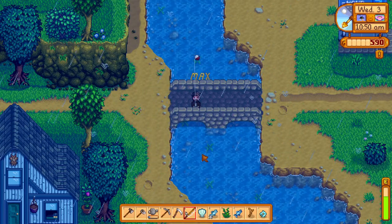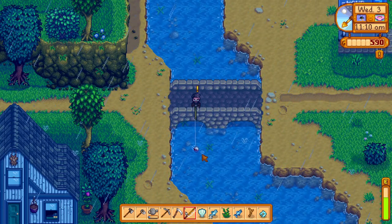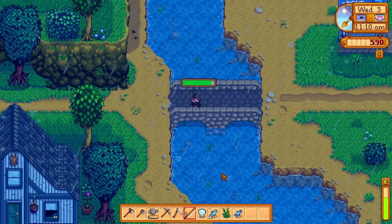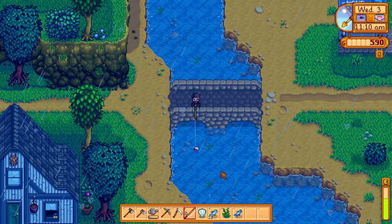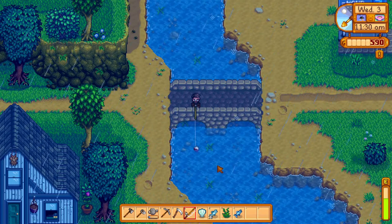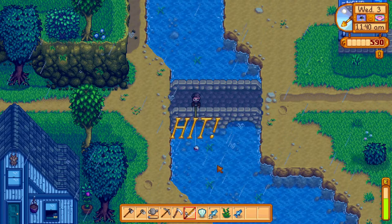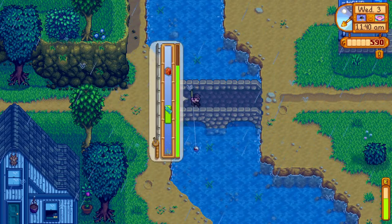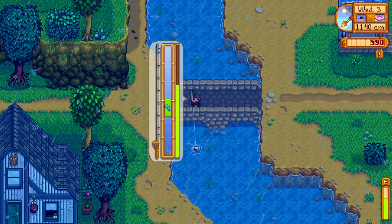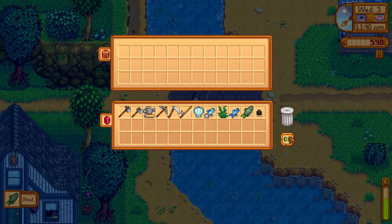Maybe I'll buy that training rod — 1250 gold. I'll take a look. Got a chest — yes! Shad is in there, that's great, and a piece of coal. Perfect. Annihilate those kids during the egg hunt — get out of here, I'm a full grown adult here to ruin Easter! The training rod is 1250 for the training rod. I need to clean out my inventory anyway.